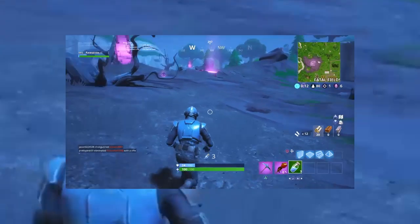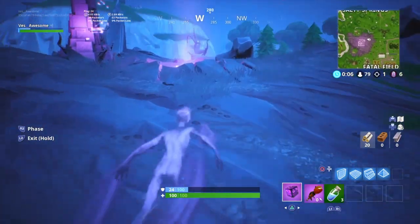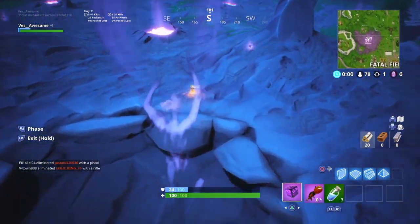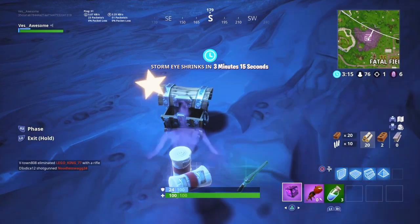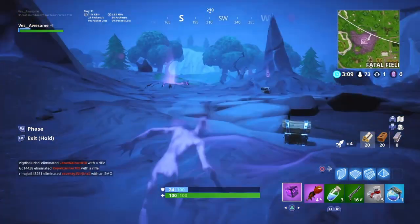So basically, if you guys don't know, all the ruined areas actually have these little zombie spawners around the whole entire map — they're mainly around the ruins. Here's a fun fact: if you actually go into Shadowstones, the zombies will not be able to see you, or they won't even go near you. That is also a change worth noting.